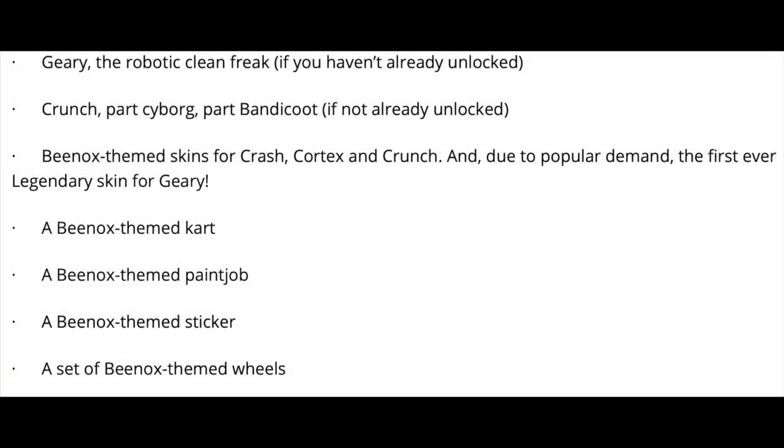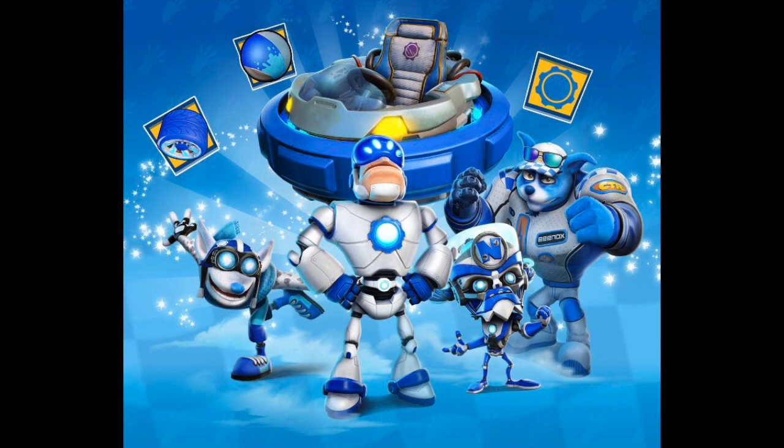When the update is out it'll include Geary and Crunch if you haven't already unlocked them, a Beenox themed costume for Crash, Cortex, Crunch and a legendary costume for Geary. Also included is a Beenox themed cart, paint job, sticker and theme wheels.